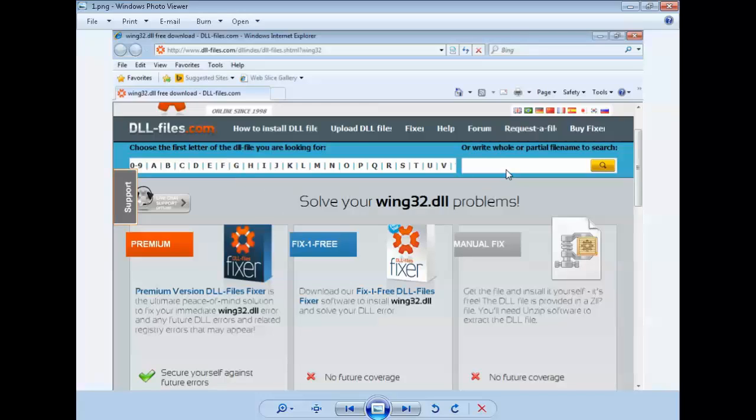I put the filename in the search box and searched for it. This is the page I got. You can become a premier member and they'll fix your problems, or you can fix one for free. Then there's a third option — it says manually fix it. I'm going to go with that option, but you can also choose to pay for it if you want. Anyway, I like the site.